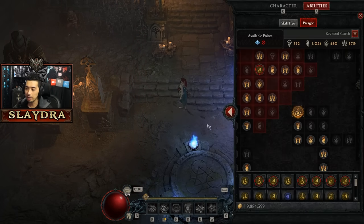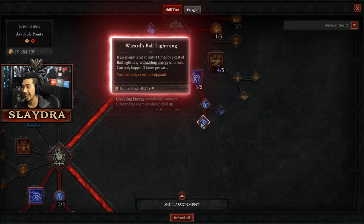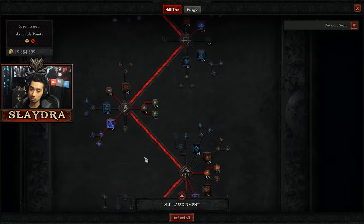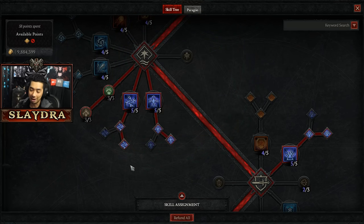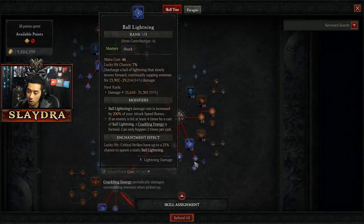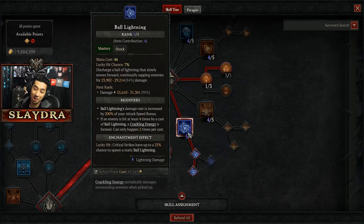What I found in testing is that Ball Lightning with the Wizard's Ball Lightning actually has one of the better activation rates to give me crackling energy. Because on some other options, I have to crit first, and then there's a 30% chance on a crit — so it's less and less. That's bad, compared to Ball Lightning, which is a 100% chance as long as it hits four enemies. At that point, I was just playing Ball Lightning.